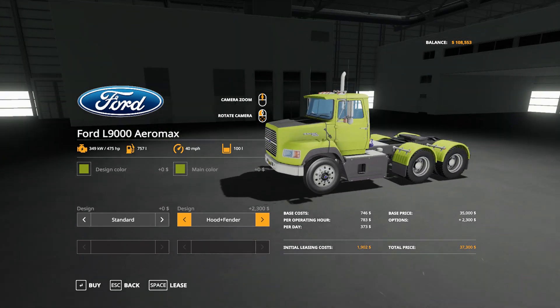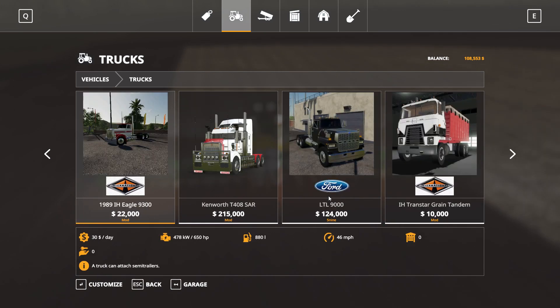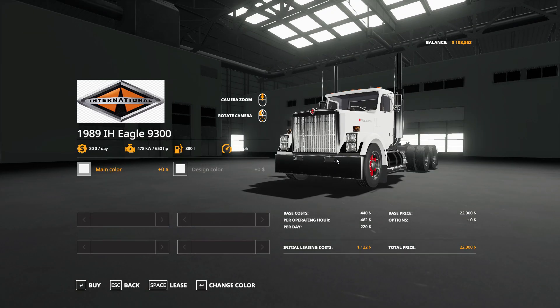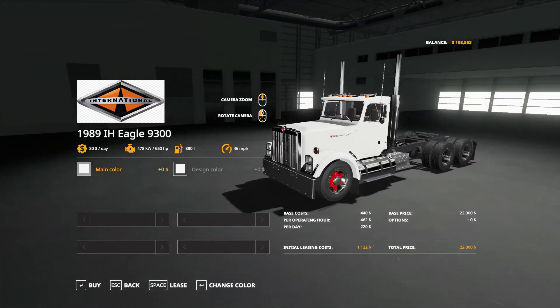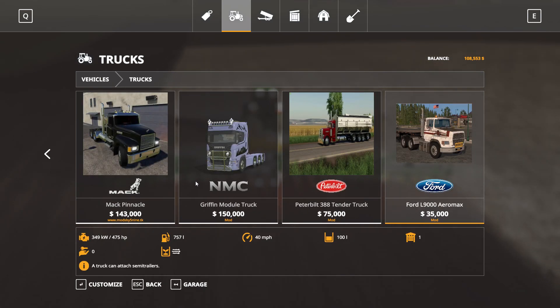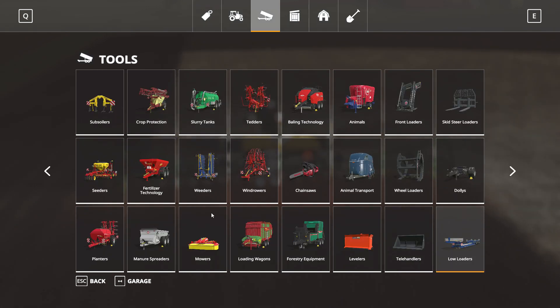It's got a few little modifications here and there, pretty cheap at $37.3k. I'm thinking about also getting this LTL 9000 - might switch that out - and possibly this grain truck to run grain back and forth when I do grain. I'm also thinking about selling that other truck and buying this one - it's an International, a 1989 IH Eagle 9300, only $22k, pretty cheap. This is basically how I started up my farm with cheap stuff to get it up to where I wanted to be.